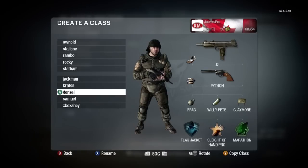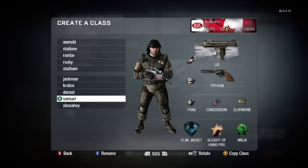Samuel L. Jackson is next. He's Sleight of Hand. These are kind of similar classes, but this is the only class I have with Ninja. So if I ever get into a Search and Destroy game, this is the class I'm going to be running. That's about all I have to say for that one.